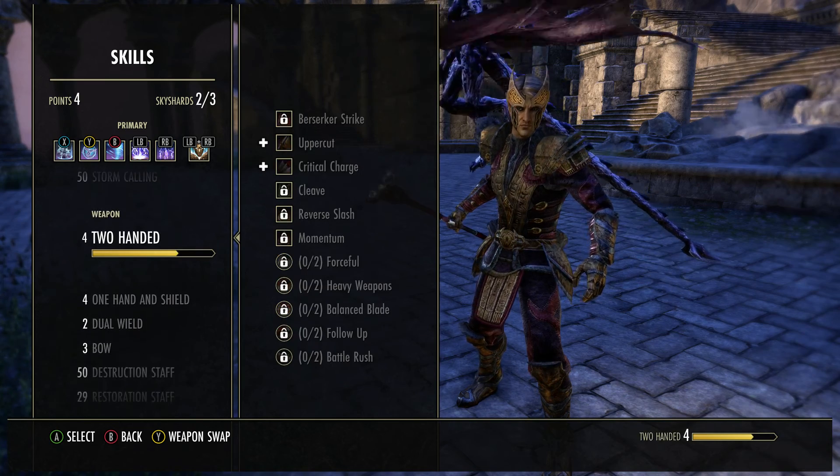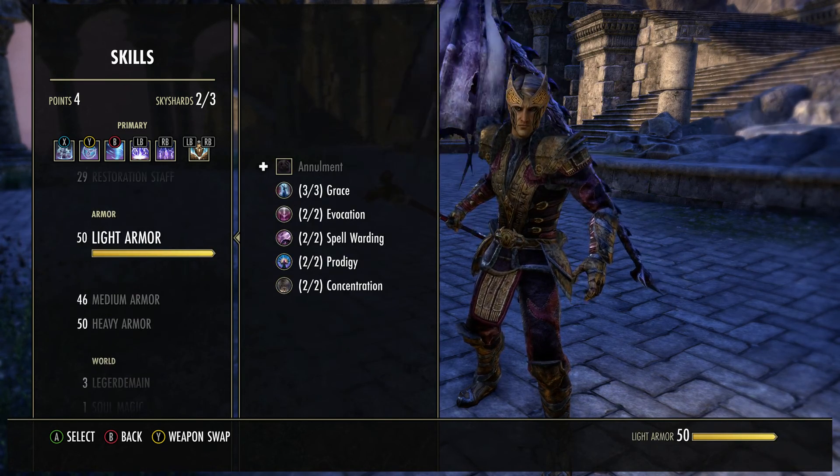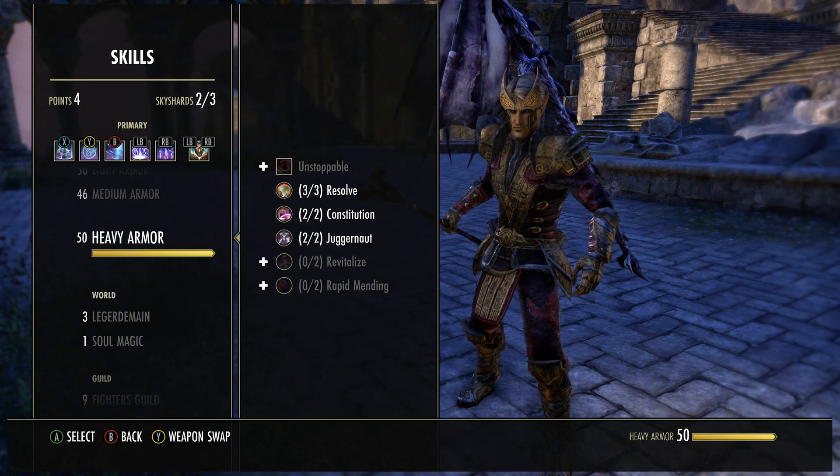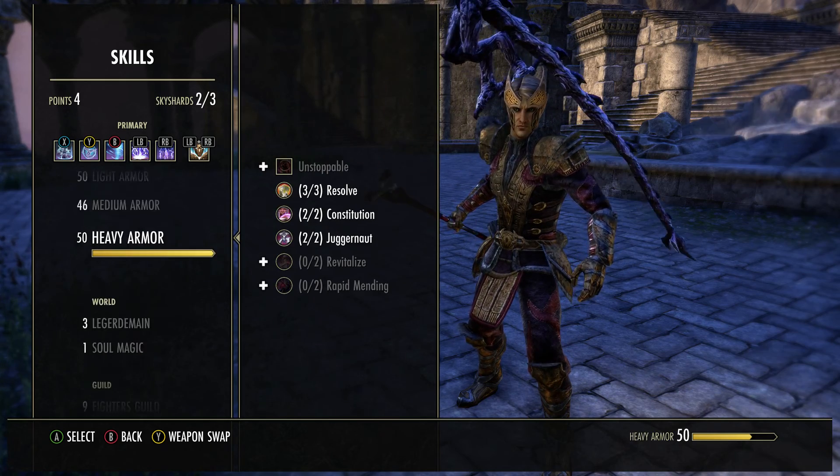I obviously got all of the passives, Light Armor — and I don't have enough skill points to get these because this is all, but you want to get all the medium top 3 as well.